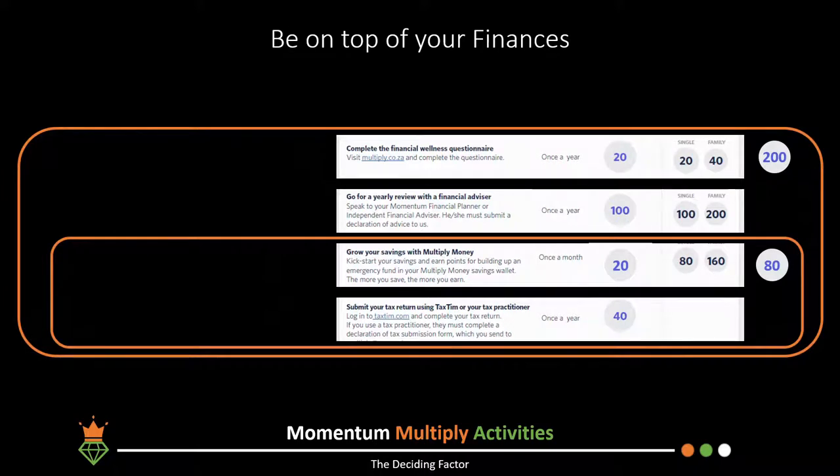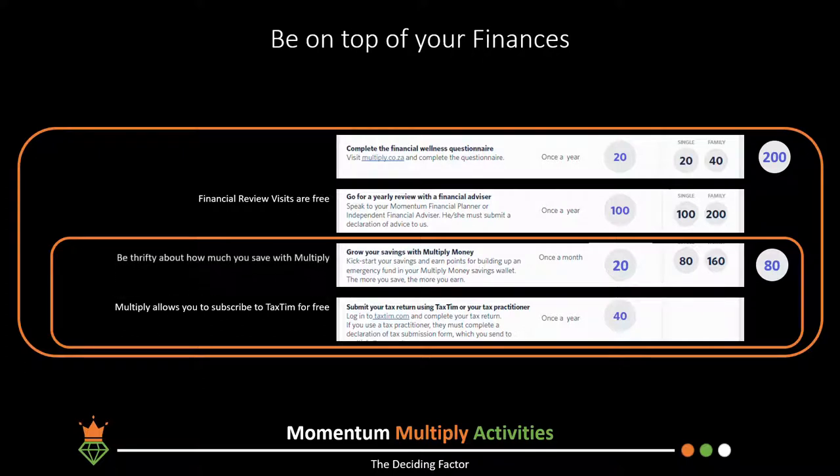There is no cost incurred in completing these activities — financial review visits with financial advisors are free, and completing your tax return is made easy because Multiply lets you use TaxTim for free.